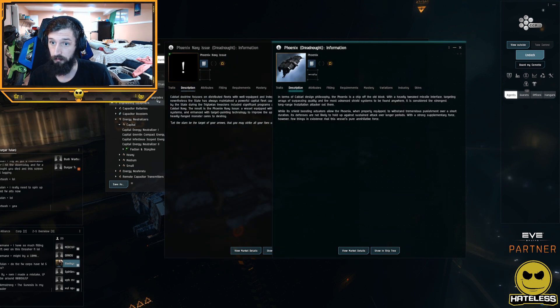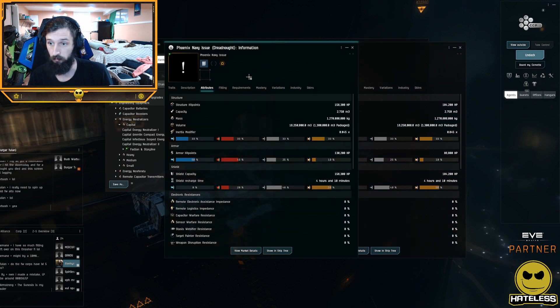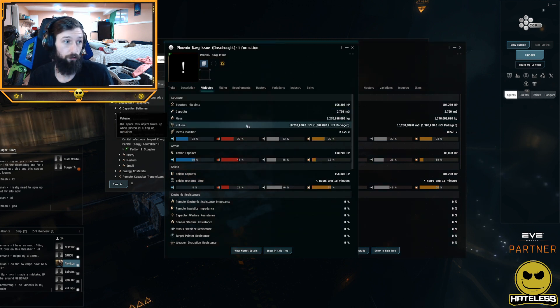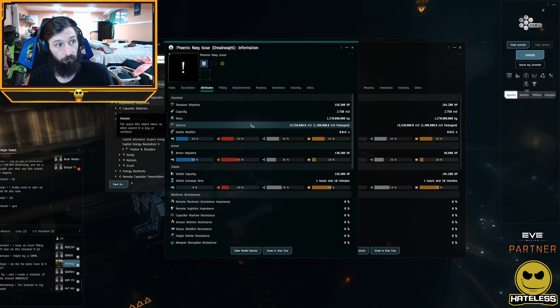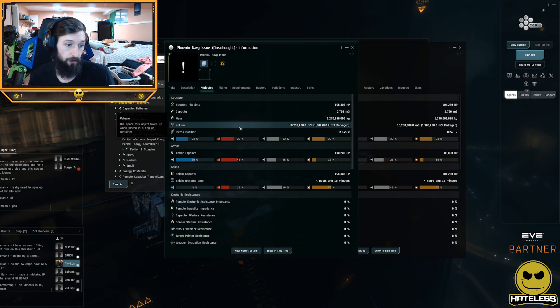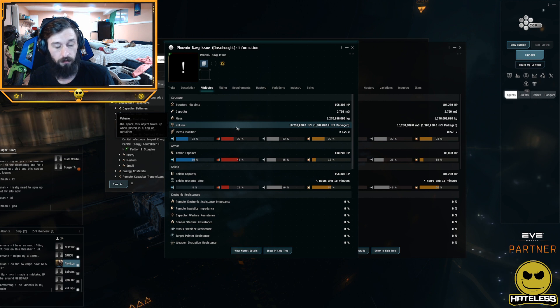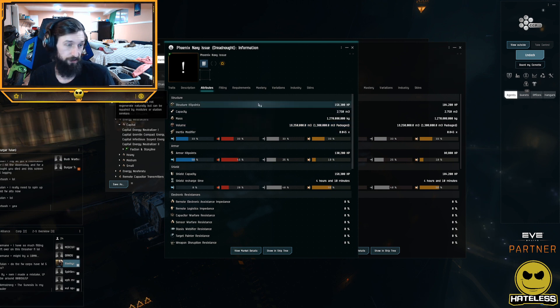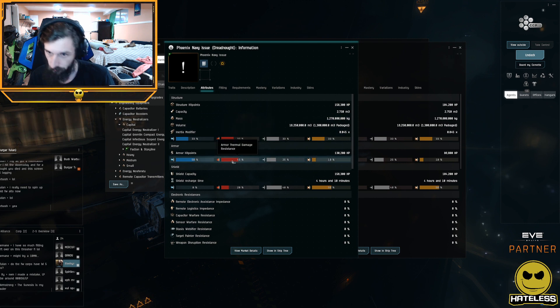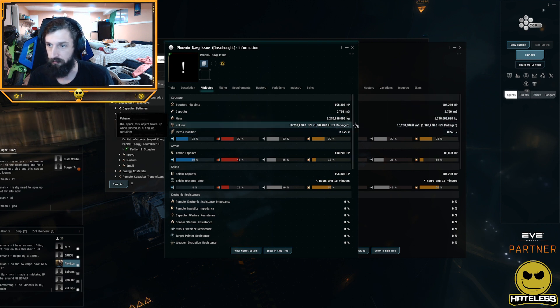The place where this ship really shines — one super important part about dreads is their EHP, because they either fit active or buffer. Dread bombs are buffer fit, so generally you'll have a buffer fit dread that's a throwaway, or an active fit versus sub-capitals. Once you siege you can't get remote reps, so you're kind of on your own. Dreads function in much the same way — either buffer or active.